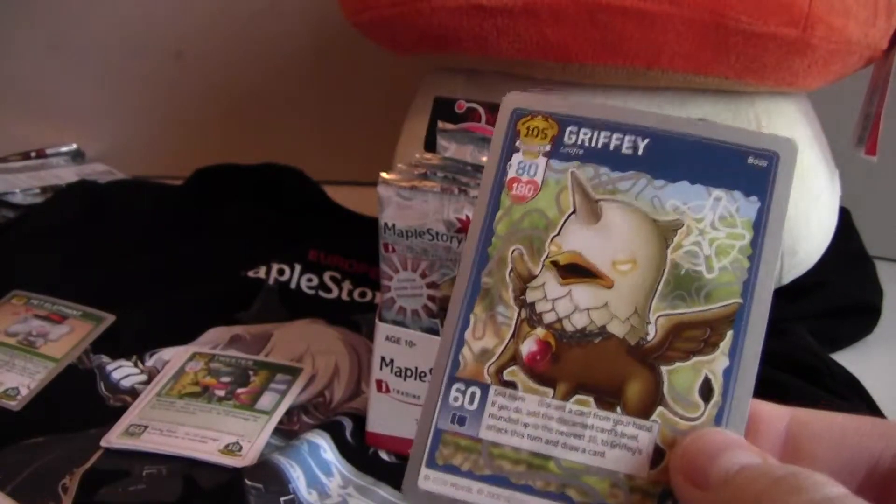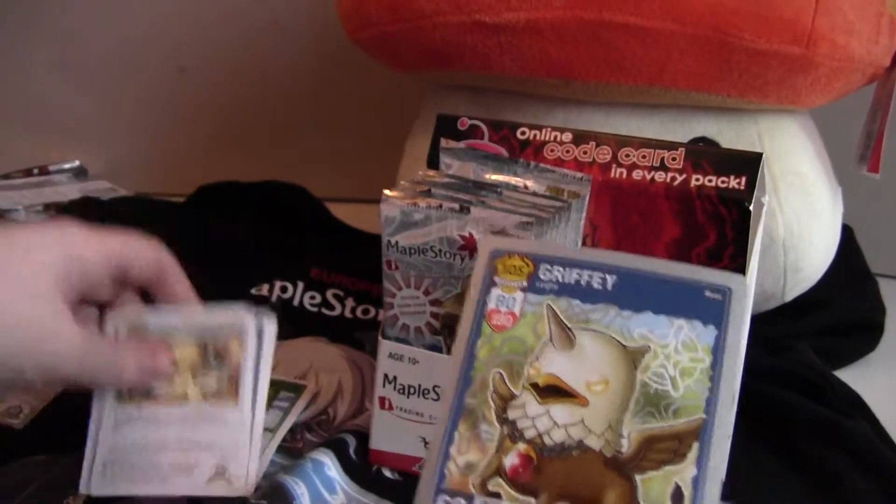Now we have Ice Sentinel, Beginner's Bolt, Combo Shot, Frozen Tuna, and another Griffey boss — which is our rare.